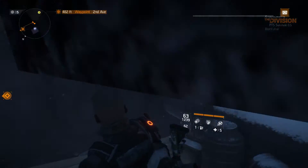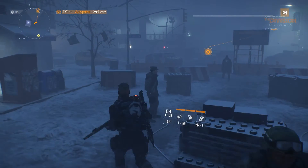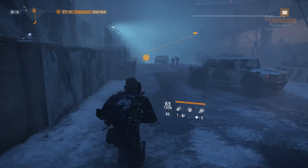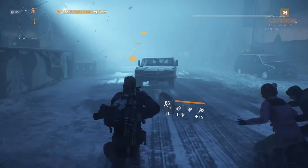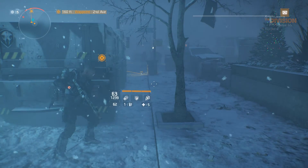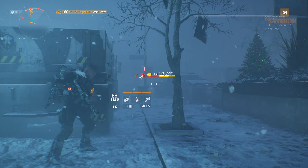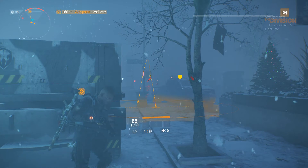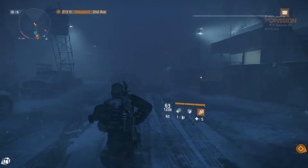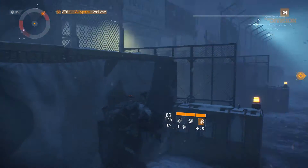Whoa, fell down a hole! Good guys - they're all good guys. I know where the bad dudes are, they're down here - usually down at this junction. This neighbourhood is now under the protection of the Last Man Battalion. You can't see them through this fog and snow. Active echo beacon detected - there they are. Level 34 rivals. I can get pretty extreme, pretty damn quick.